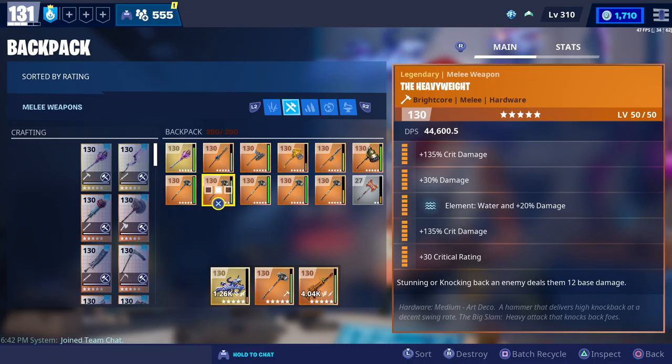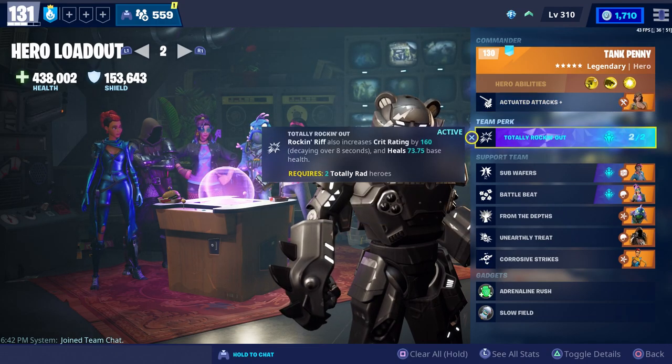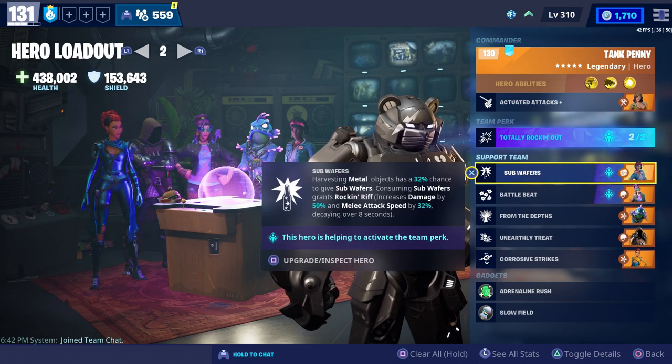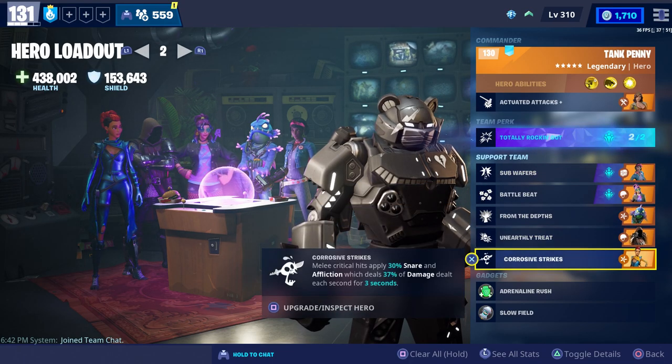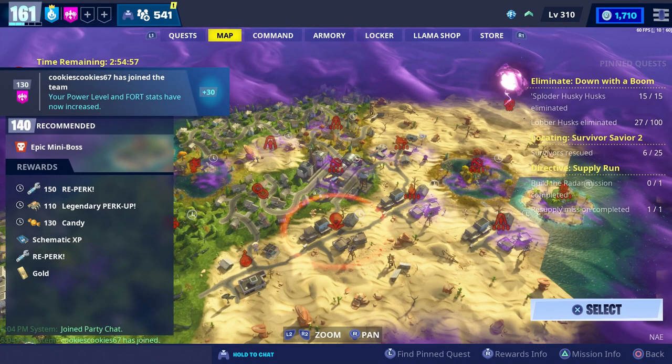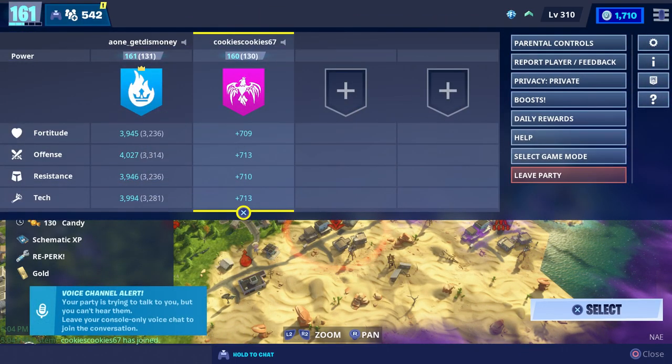Big shout out to Biscuit for letting us try out his maxed out heavyweights. We'll try a couple of different loadouts, but while we test it, we're going to use Tank Penny as our commander with the Totally Rocking Out team perk. For our support team, we have Main Stage Quinn, Breakbeat Wildcat, Mermaster Ken, Swamp Knight, and Deadly Blade Crash. The mission we're going to do is this power level 140 retrieve the data, and Cookies is going to be helping us out.